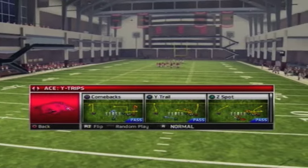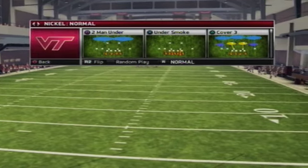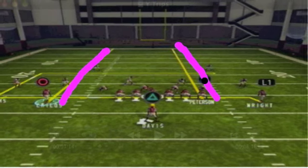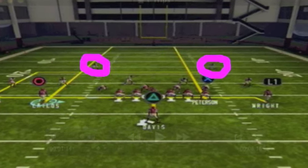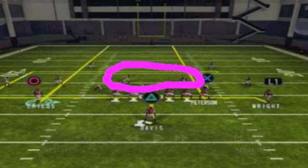So what you need to do to make this work is come out in ace-wide trips. You have to make the following pre-snap reads: you have to see who's in the seams, you have to locate the safeties and where they are on the field, and finally you have to count how many players are in the box.